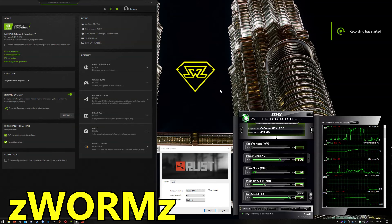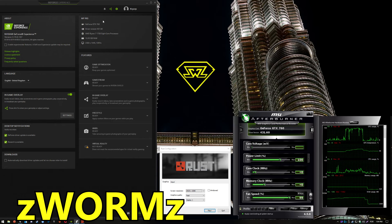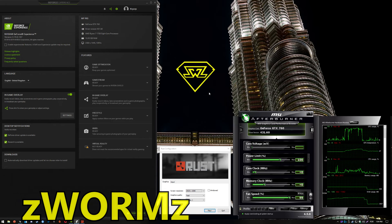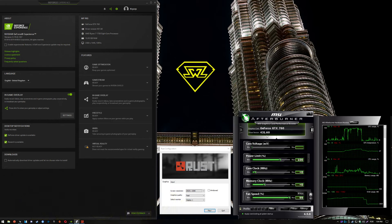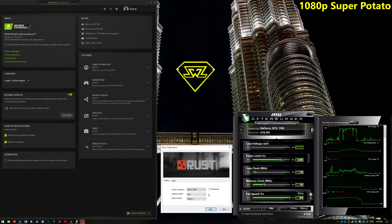Hello guys, Chris here and welcome to another video. Today we're going to be benchmarking the GTX 760. As you can see here, driver version is 431.60. We're running a Ryzen 7 1700 with 16 gigs of RAM. You should be able to get the same FPS with like a Core i3 6th gen or something like that. And 16 gigs of RAM is absolutely needed for this game because if you have 8 gigs, you'll be getting a lot of stuttering.